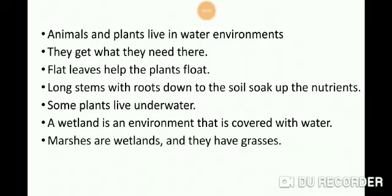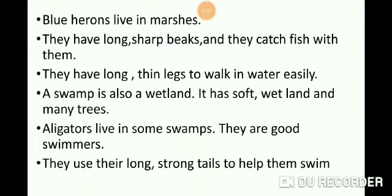Other animals like frog, turtle, and snake also have special features that help them to live in water environments. Frogs have webbed feet that help them to swim in water. Turtles have flippers that help them to swim in water easily. Some flowers like water lilies have flat leaves that help them to float on water. Some plants have long stems that help them to get sunlight, and with roots they soak up the nutrients from the soil.